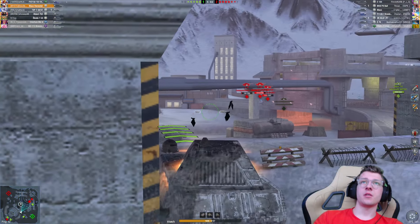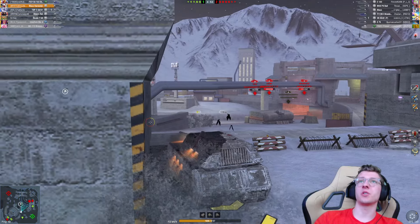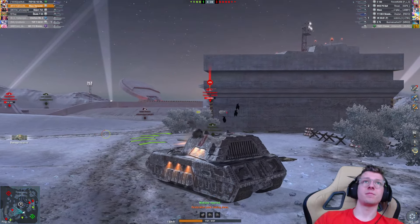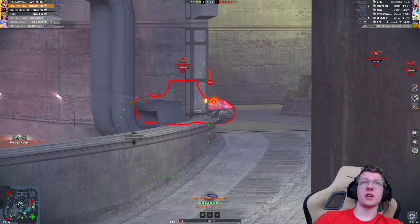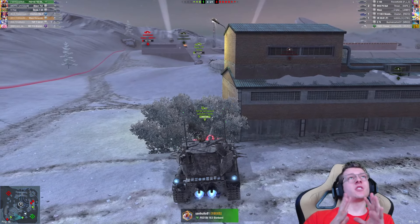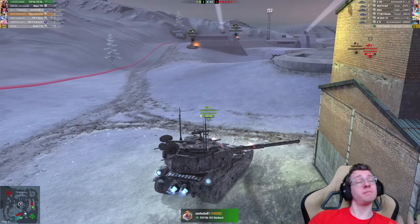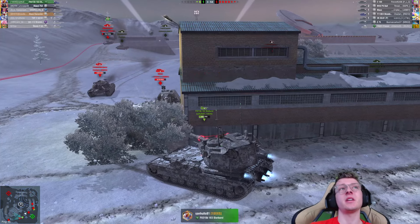I can't do anything to that E100. The E75 pokes — that is super, super disappointing. Let's start to back up — this is just an awful situation right now. As I said, our team split. This is the loss. We did such a good job this game bleeding out their heavies, but it doesn't matter when this is your team. We had a good run while it lasted. If our team had just stuck together, if the 113 had gotten wide and pushed the M48 Patoon, it very easily would have been a win. They had three super heavies out of the fight, but the enemy had a better medium player — and that's all she wrote.